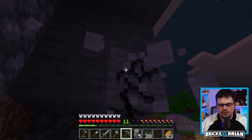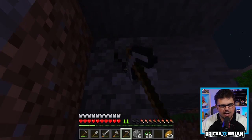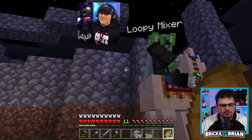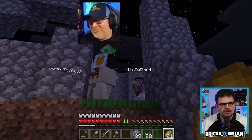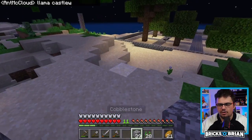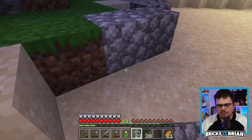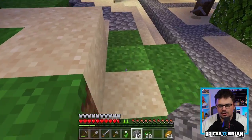I think everybody should work to get some cobblestone using pickaxes to make the thing happen. Loopy, this is not the objective of what we're doing here. You can't be riding llamas — this is not constructive for what we're doing here. Look at this nice layout over here. See what we're doing? Look how beautiful this looks. Look how tremendous and wide this castle's looking already. It's beautiful.